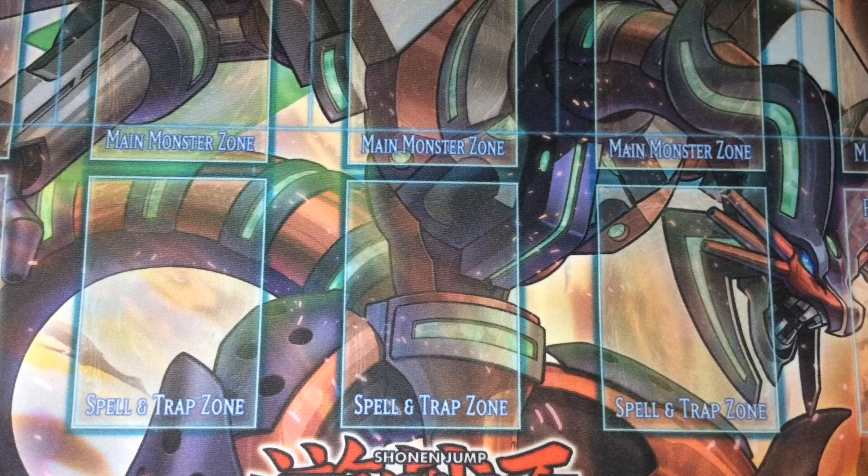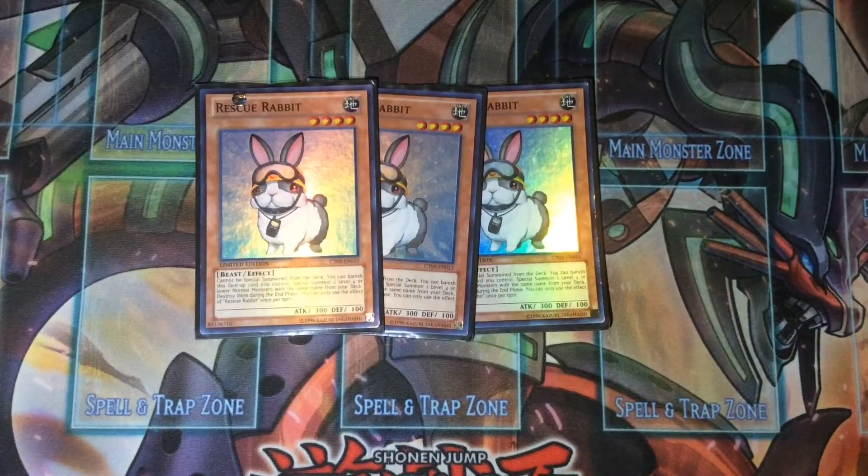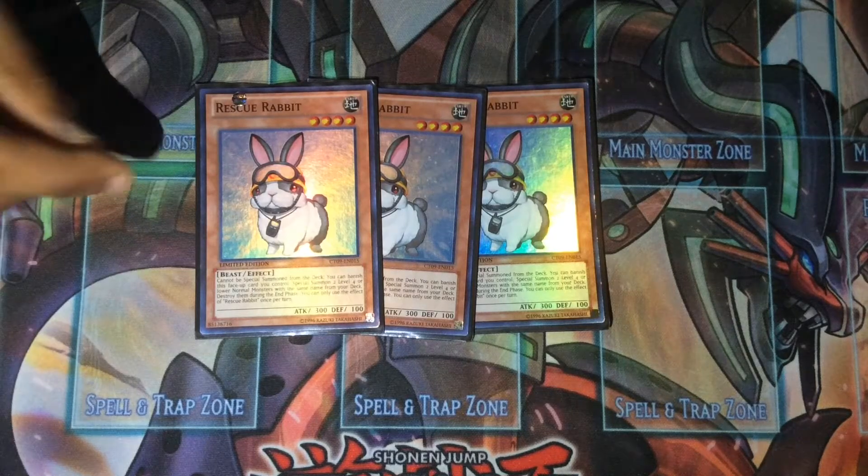It's 40 cards and I don't play any hand traps because I'm waiting for the Cyber collection to come out. So let's get started — we play three Rescue Rabbit. Rescue Rabbit is really good because a lot of these cards are normal monsters, so you can go into Bagooska, Invoker, or maybe even Duelittle Chimera. I kept this as a fun deck so I didn't want to incorporate heavy Metaphors combos.